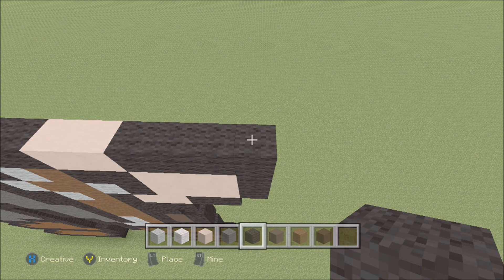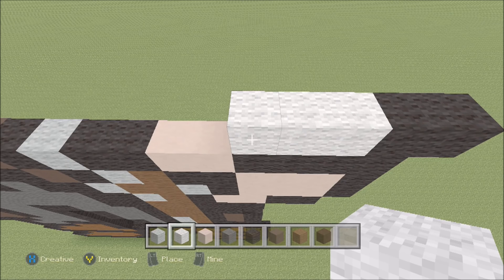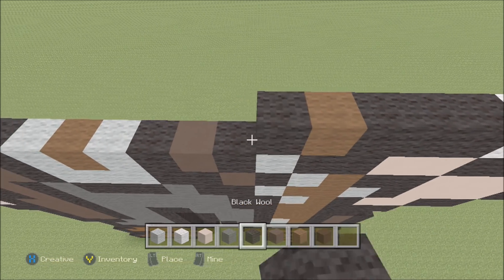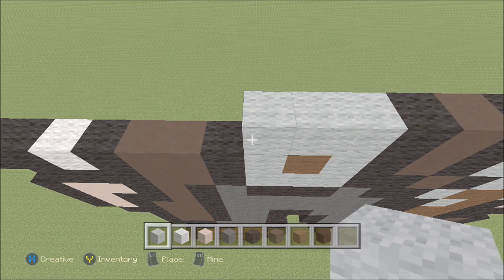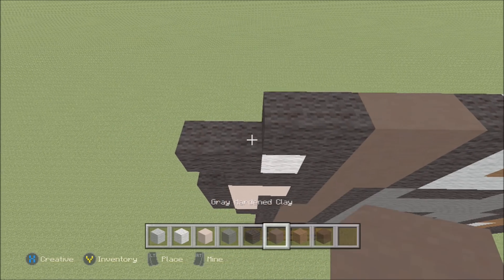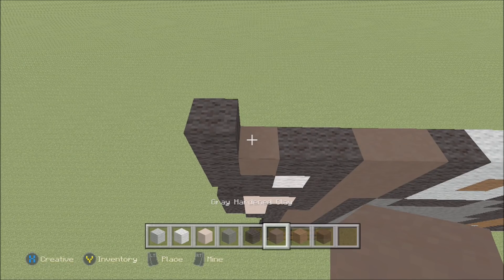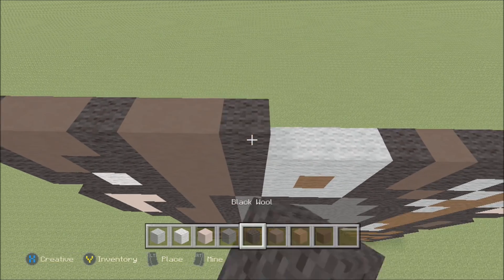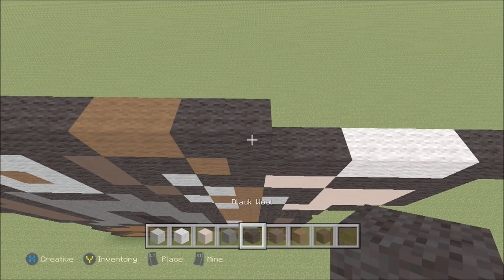Move up on the right above this black. Build up with a black. To the right add a black, to the left add 3 white wool, then 3 black wool, then a brown, 2 black, a gray hardened clay, black, 3 light gray wool, then a black, 2 gray hardened clay, 2 black, a gray hardened clay, and then a black. Build up on the left above this black with a black. To the right add 2 gray hardened clay, a black, 2 gray hardened clay, then 6 black, then 2 brown, and then 2 black.